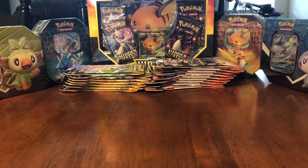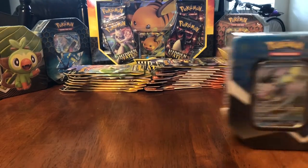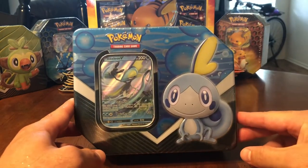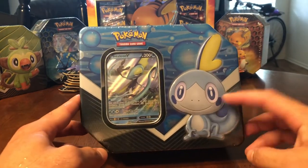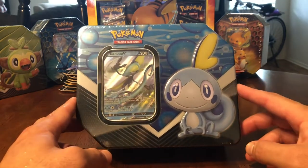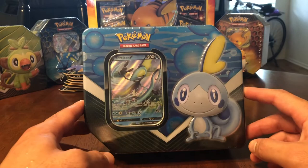Everyone, it's Mr. Stubstep. Today, if you read the title, you would have seen Inteleon V10. You also got Sobble on the front, actually smiling, because Sobble is usually sad or scared for some reason, but he's actually smiling, so he's welcoming you to open him up.